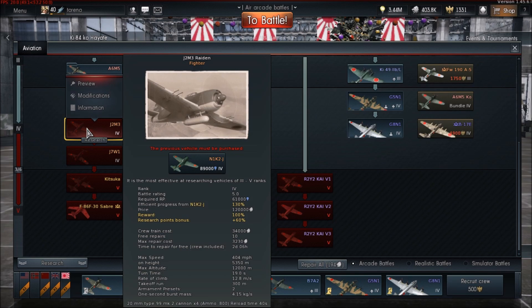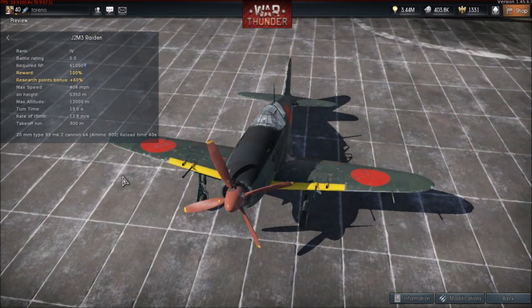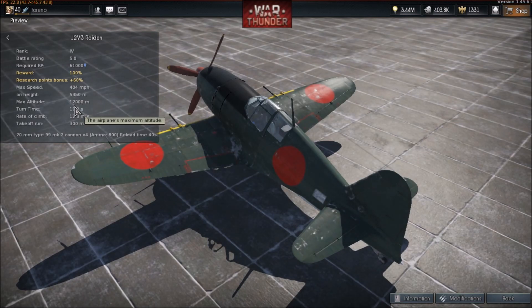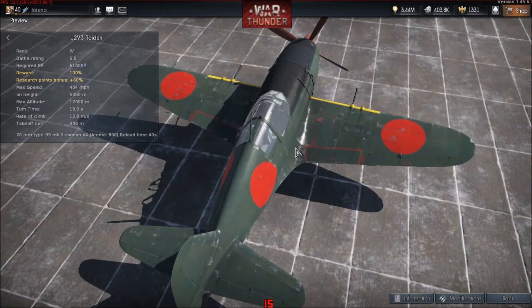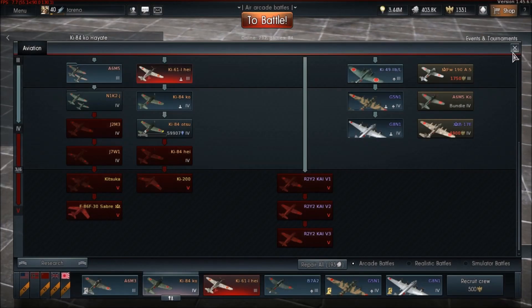Now here's the other one: the J2M3 Raiden. There was a bit of confusion about which one we were going to get, as apparently there were two variants. We're getting the later one which has four Type 99 Mark 2 cannons; the other one had two Type 99 Mark 2s and two Mark 1s or something like that. Max speed 400mph at 5,300 metres, max altitude 12,000m, turn time 19 seconds, rate of climb 13. They mentioned upward firing guns for a variant but it doesn't seem to have that on it. That's all the new planes so far.